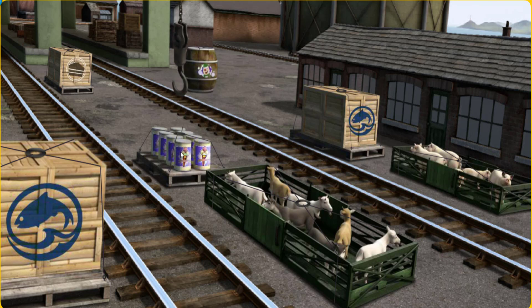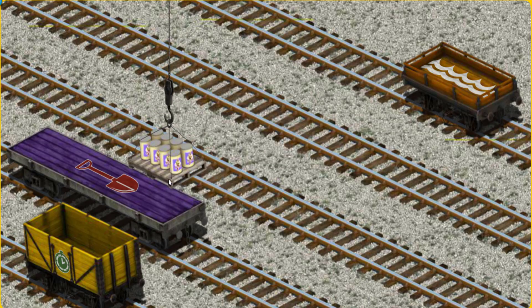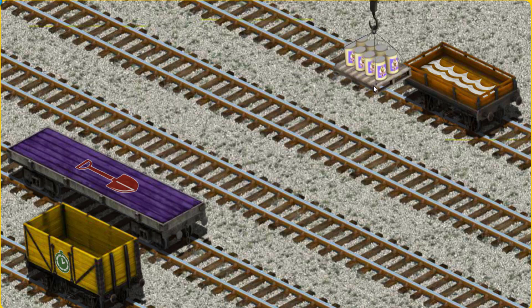That's it. Let's lift and load. Now the cargo must be loaded. Show Cranky where the orange flatbed with the waves is.